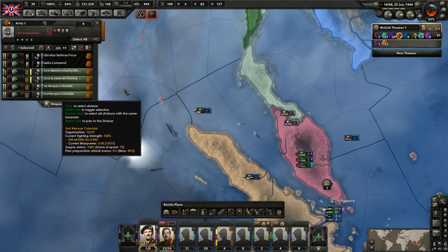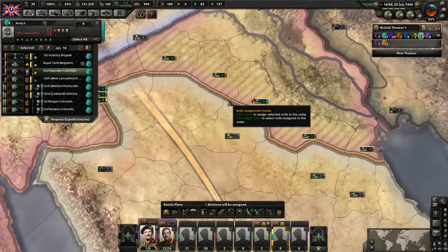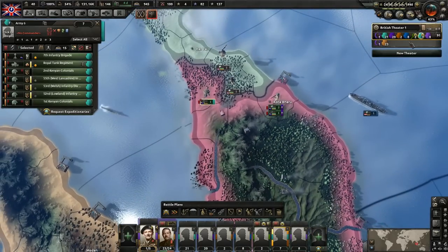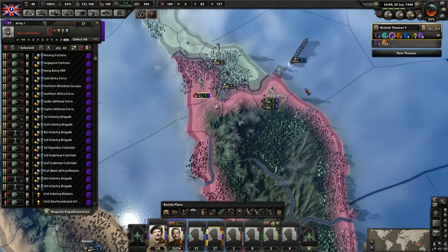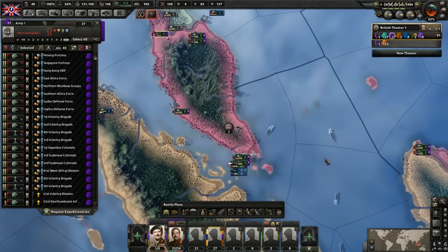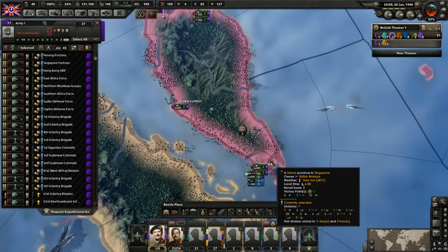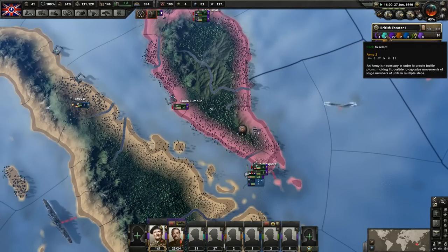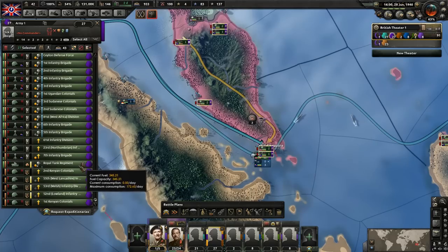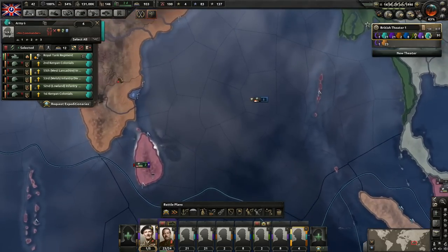So these guys all need to train. We'll take them and put them into this training army here. It's going to be kind of a pain in the ass making sure we put them all in the right spot. We've got a division here that's done training and he needs to go into that purple army. Let's take him and move him - let's see where we need him the most. Singapore is getting a division - we have four divisions there. Siam might not be a problem in this one. Let's move him down here. Oh, what did I do? Oh shit - I completely deleted the army.